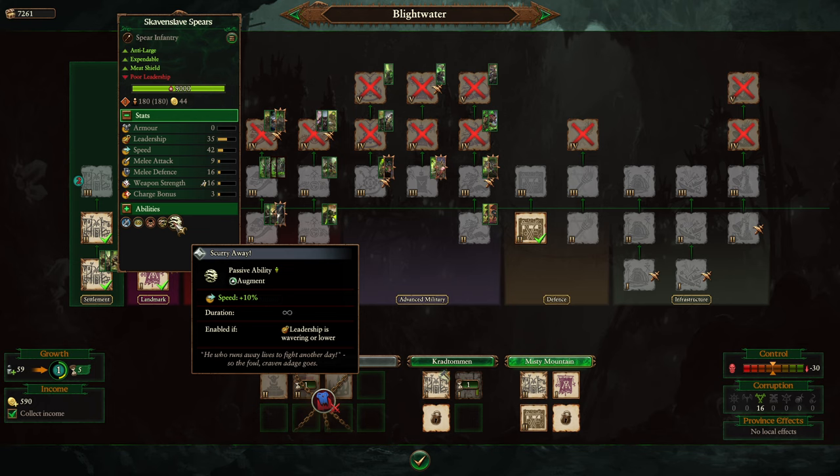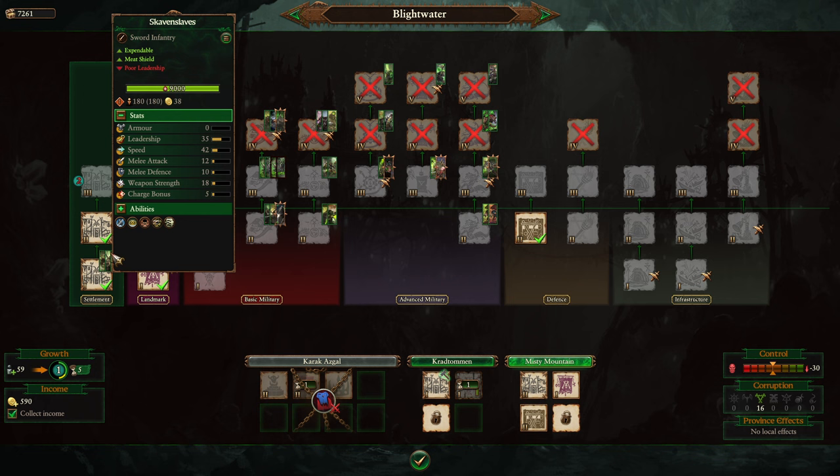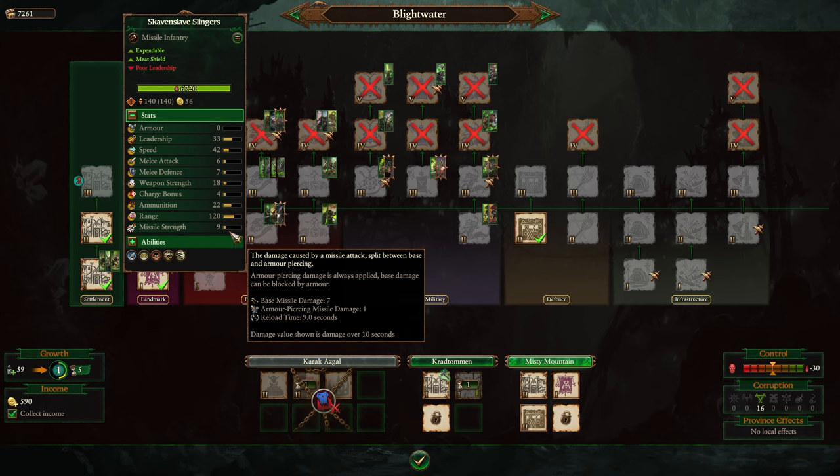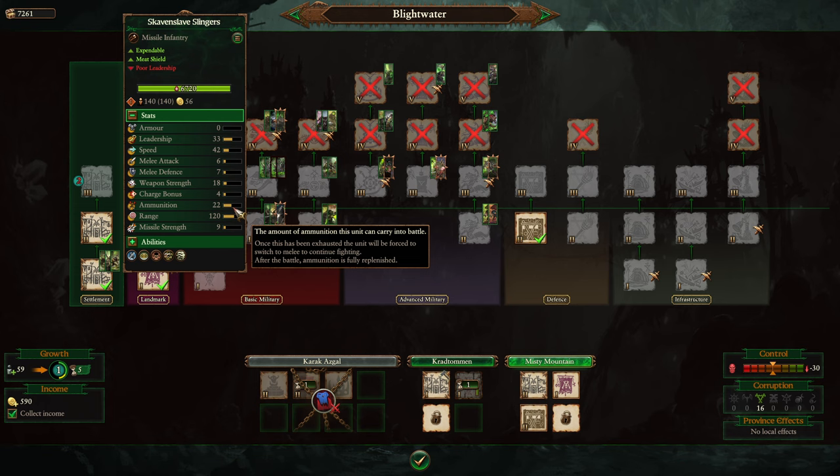Scurry Away means that when a Skaven unit's leadership is wavering, they move faster while routing — this leads to a very annoying situation when fighting Skaven where you'll break their lines, units flee faster than you can catch, regroup, and come back. The Skaven Slave Slingers are the last slave unit and probably the most useful — a default ranged unit with medium range, minor missile damage, and decent ammunition. Early on, throw a couple into your armies if you have nothing else; they'll get about 10 to 15 kills, more than your melee slave units.